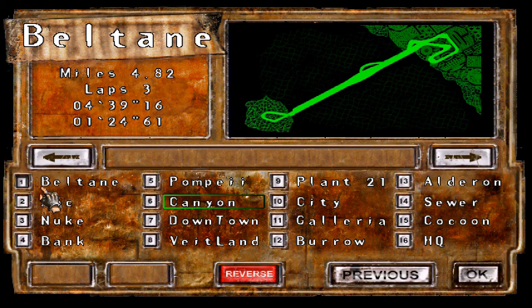These are the 16 tracks that came with the original game. We've done them all because they are part of the championship. Some of these track names are related to what we have read in the text logs. Like Plant 21, which is the place where the industrial accident happened that exposed the planet to the oxygen atmosphere. And this is the Galleria shopping mall where Diane Stealth, our wife, died.